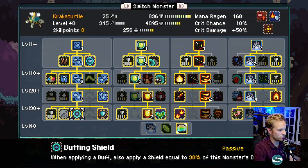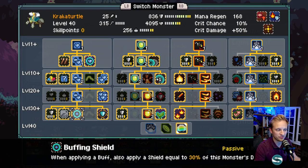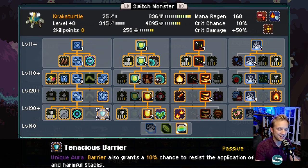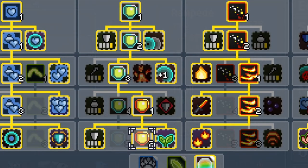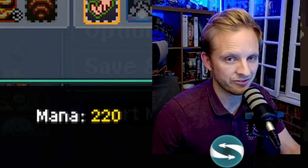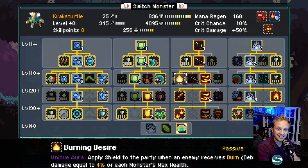In the first tree, we're taking the whole host of buffs which allows them to apply regeneration and channel. Buffing shield gives us a shield every time we apply buffs. Tenacious Barrier gives us chances to resist debuffs when we have barrier on our monsters. Because everything's defense focused, we want to make the most of any defensive equipment. Defense Focus is a must. We're going to apply shield to all our monsters using Fire Shield, which also applies burn as a debuff. We're also taking the ancient nature skill, which gives us a stack of age at the start of combat and makes our healing and shielding even stronger.